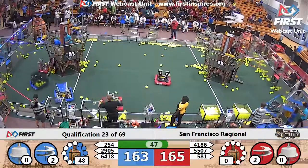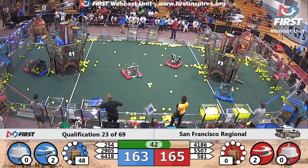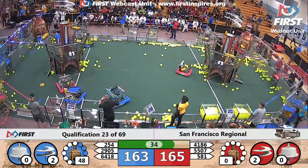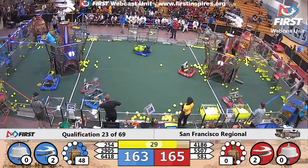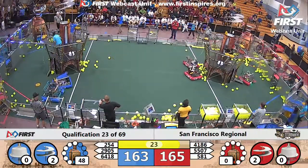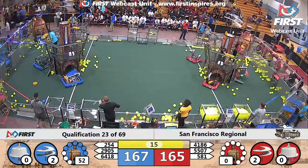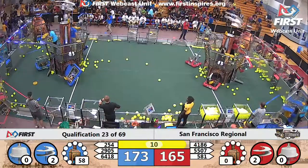These teams are neck and neck, 65 to 163 — only a two-point difference as these teams get their rotors going. That's two rotors going on the Blue Alliance as well. The Red Alliance has been bumped forward, trying to get more gears into their retrieving zone. There's only 30 seconds remaining now, only a two-point difference. Time for these teams to try to climb and board their airships. This can make or break it as 254 unloads some more fuel into that high-efficiency boiler, pulling ahead to 167, 168. These robots are boarding the airship.